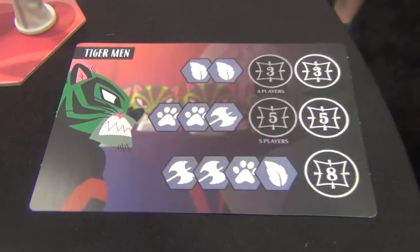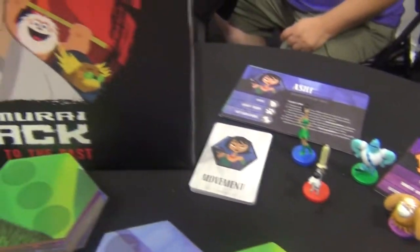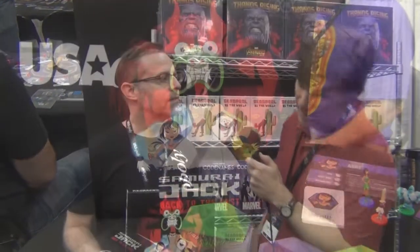The game has some cooperative elements — you do have to help Jack — but it is competitive in nature with one winner. The artwork is very reminiscent of the show; all the art is taken directly from screen stills and art supplied by Cartoon Network. It plays two to five players in about 45 minutes — three rounds, each taking about 15 minutes. It will be available at Gen Con.